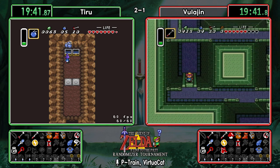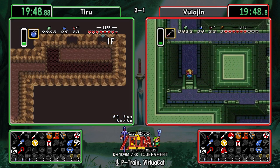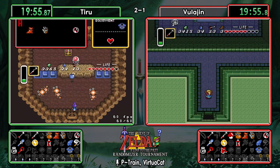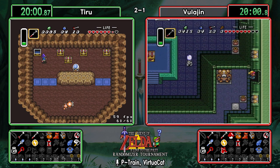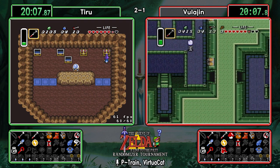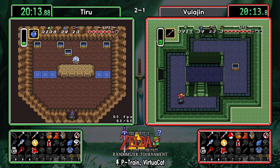Tiru cleaning up Paradox Cave — getting his 20 rupees and a bomb. The hookshot comes in handy here because it one-shots the mini moldorms, which makes clearing this cave much easier. Hookshot just makes a lot of overworld traversal safer because you can take care of those enemies quickly.